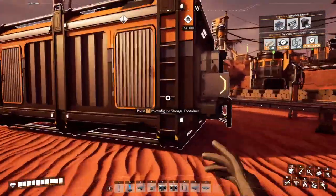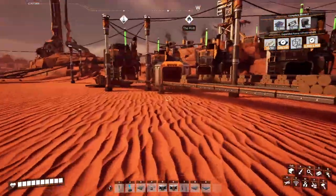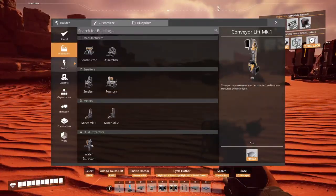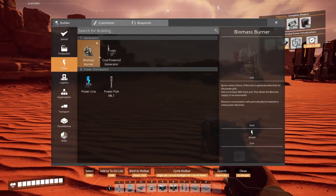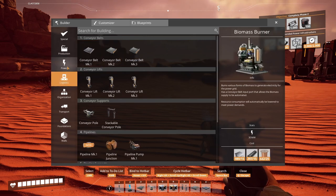Let's check the quantities here and what the requirements are for coal power. I have to look for rotors and reinforced iron plates — that's okay, that's not going to be a problem.